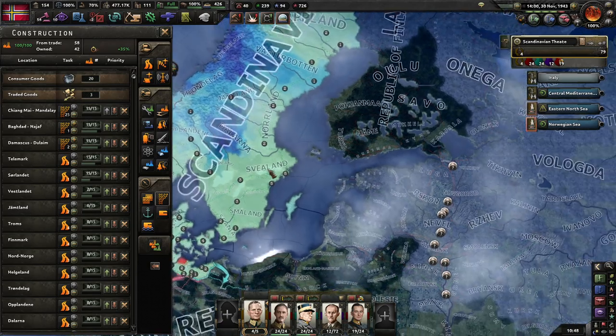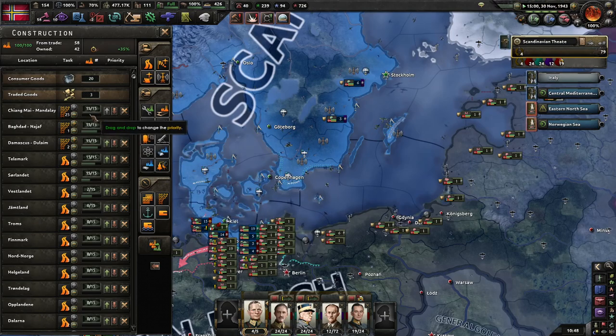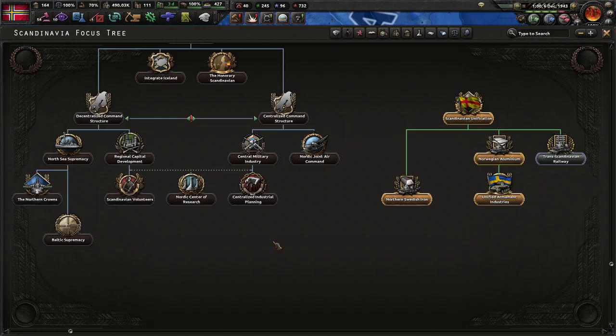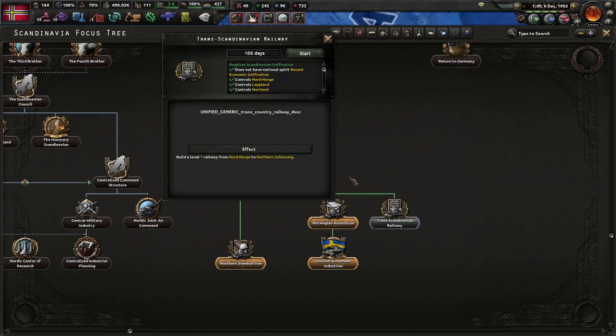This isn't the most exciting thing to watch, but it's probably the best way I can actually contribute on that side of the world right now. I need to update the railway — a level one railway from northern to north Schleswig. There's nothing else to really work on at the moment, and in real life this would probably be a massive undertaking.